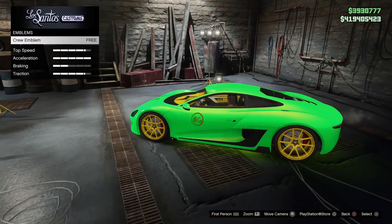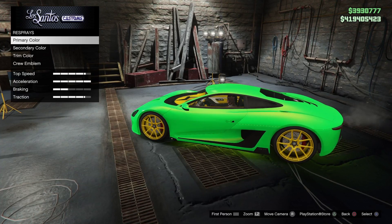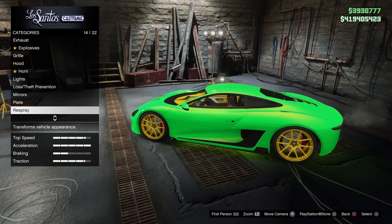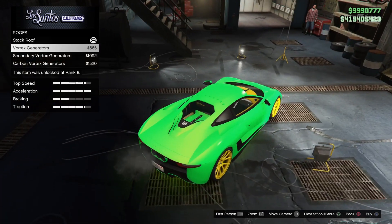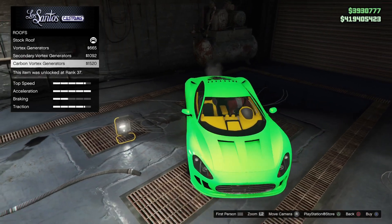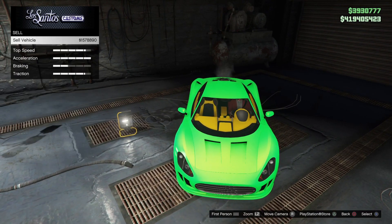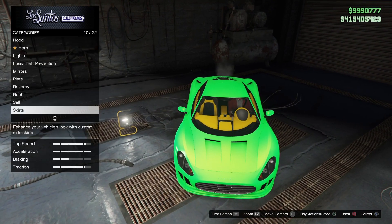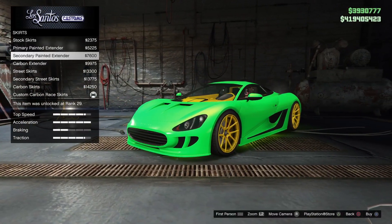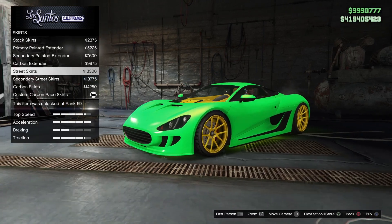People in the past have used the iFruit app to do glitches and things like that, so of course Rockstar is going to restrict it and it kind of ruins it for everybody. You've also got roof options, some vortex generators you can put on there, and some skirts as well. A couple of different options with those.